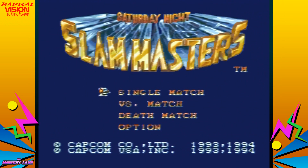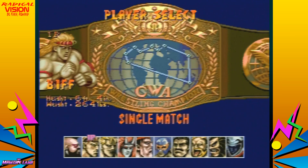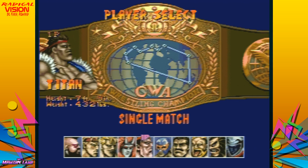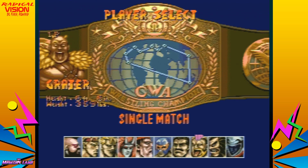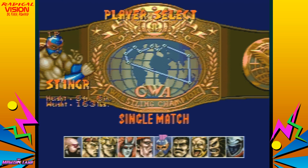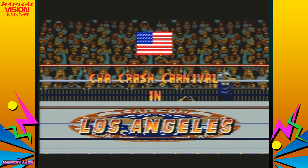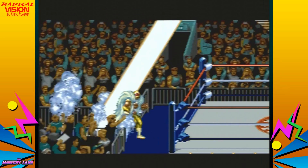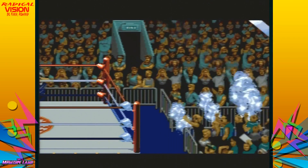All right, skipping the fancy Capcom introduction — the Hulk Hogan ripoff. Let's do singles match. You've got pretty much every character that was in the Super Nintendo version. I usually pick Stinger — so it's Stinger versus Biff, and we're going to Los Angeles. You can hear that very distorted synthesized voice announcing the location.